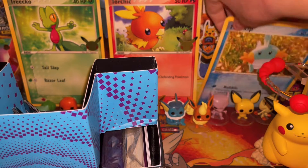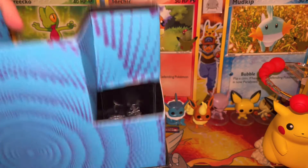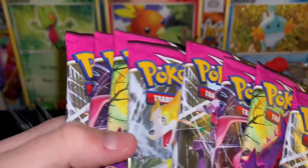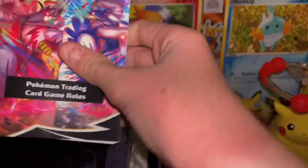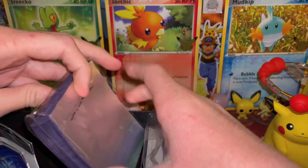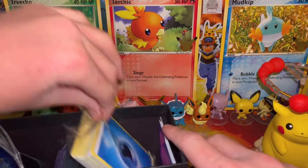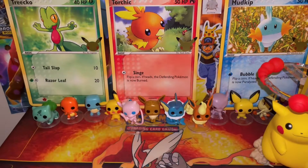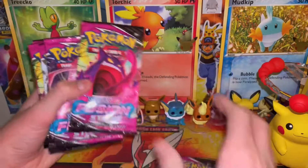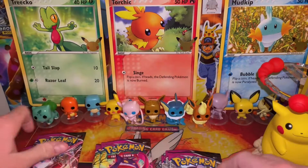Let me put back the Marshadow pen and the Mudkip jumbo card. So now we have our packs — 1, 2, 3, 4, 5, 6, 7, 8 Fusion Strike packs. We have the trading card game rolls, dice, damage poison markers, sleeves, code card which I'll go ahead and give to you guys, energies and card dividers. We have a Genesect, a Gengar, Mew, Genesect, Boltund, Gengar, Mew, and another Genesect.